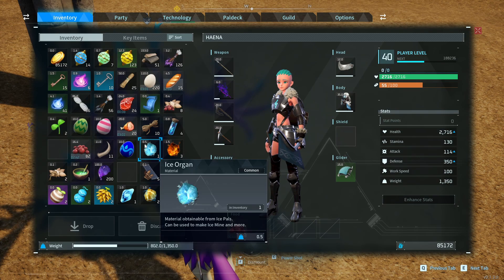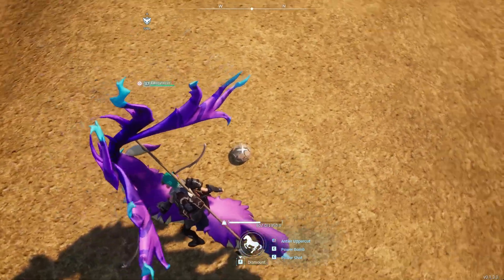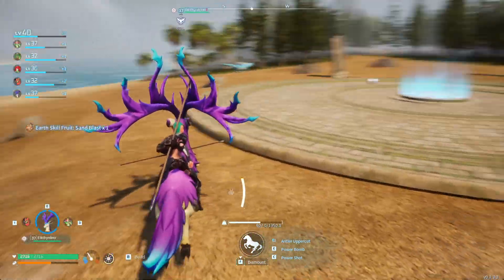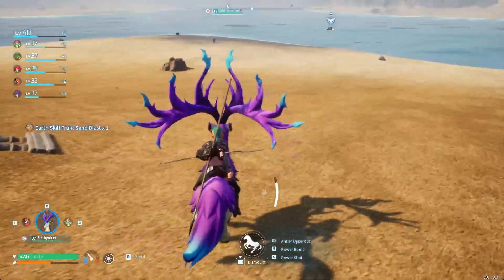I want to show you how I got my very first Earthskill fruit. I was on the beach and it was in the ground and I picked it up and it was — sandblast. No way! Earthskill fruit sandblast?